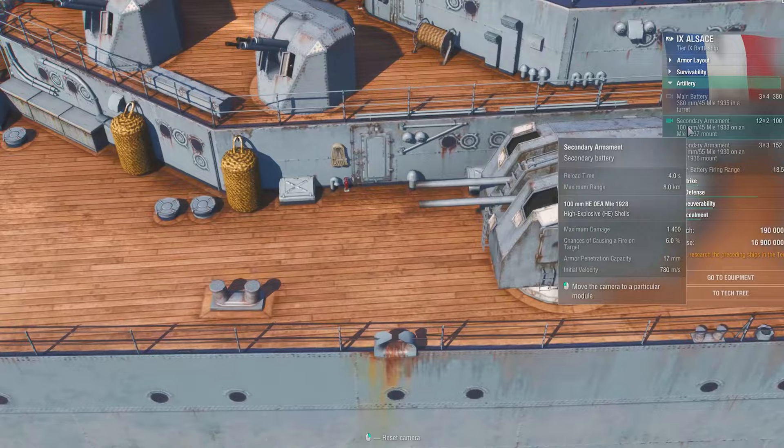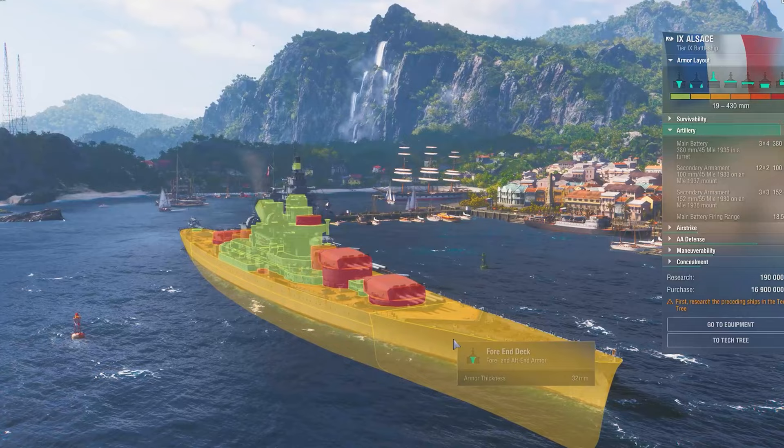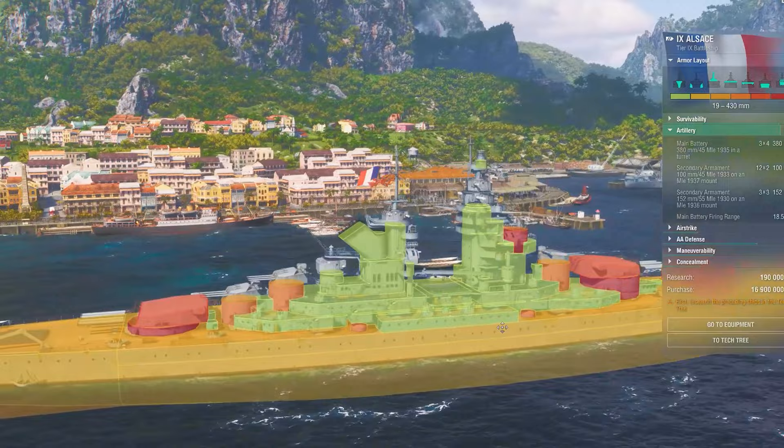Throw MBM3 in mod slot 4, throw Megalomania on there, and you're going to have a 22% reduction in main battery reload — so you're looking at base reload times of possibly 22 seconds. I think this is going to be a very, very powerful ship.